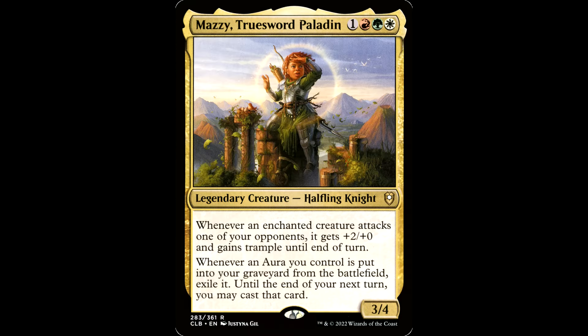And you've got Mazzy, the True Sword Paladin — one green, red, and white for a legendary creature Halfling Knight, it's a 3/4. Whenever an enchanted creature attacks one of your opponents, it gets +2/+0 and gains trample until end of turn. Whenever an aura you control is put into your graveyard from the battlefield, exile it — until the end of your next turn, you may cast that card. Very neat card. Looks like Warwick Davis from Willow, but that's okay. This counts opponents' creatures, so if you want to goad with an aura, that's nice too.